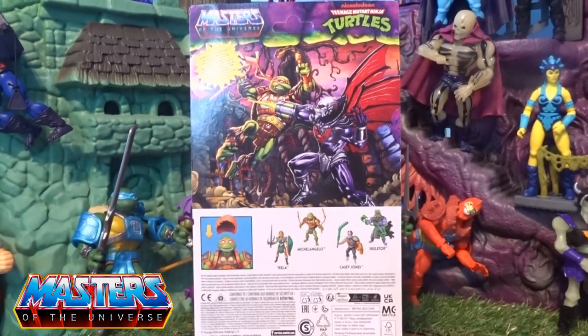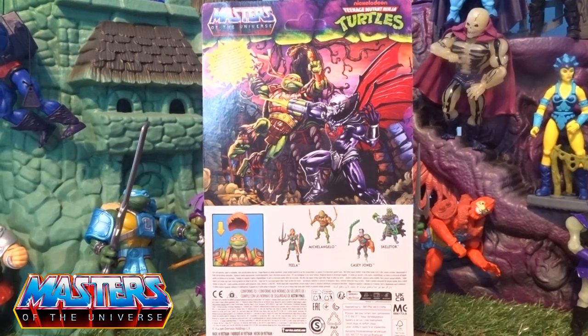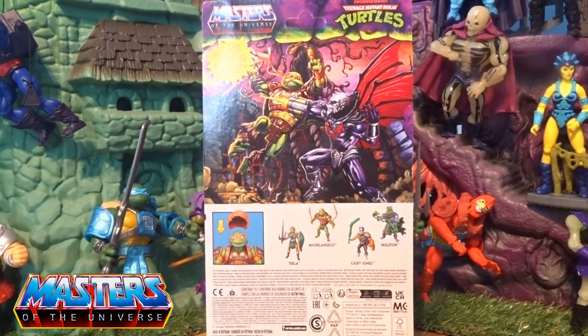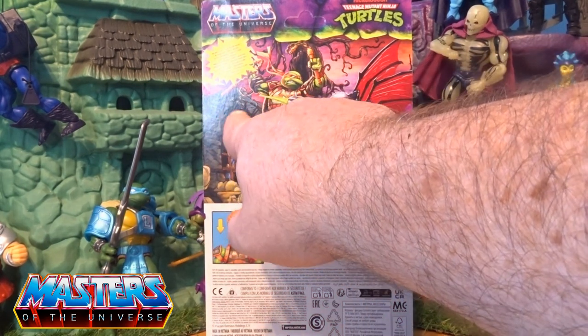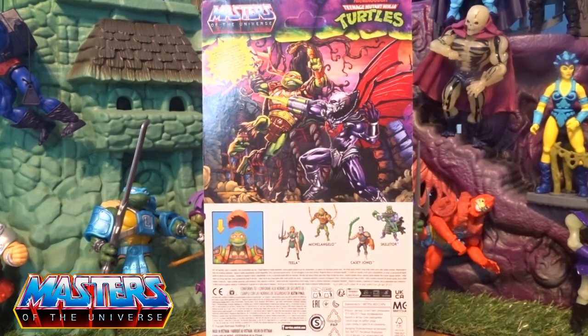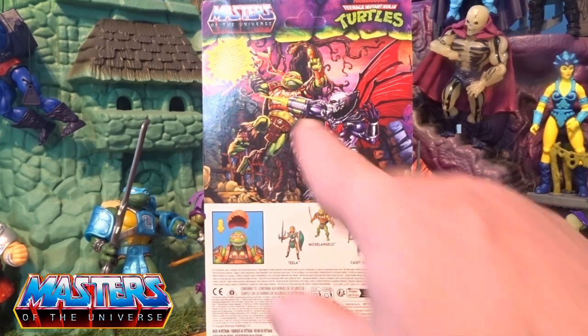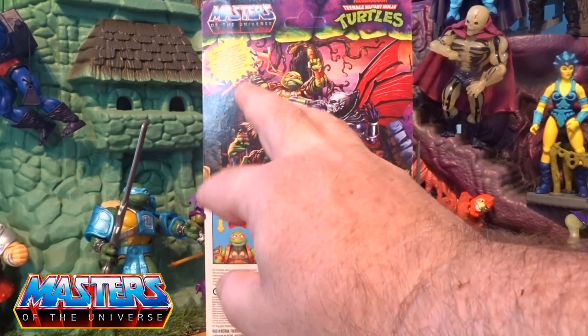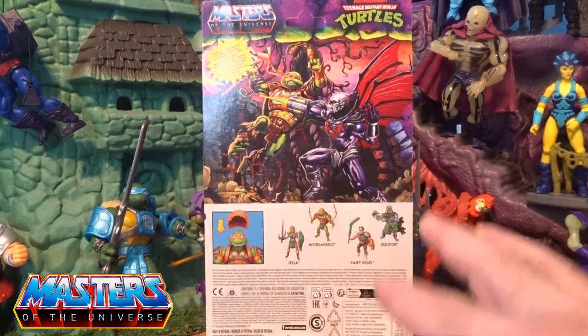Round the back you've got him without the wig, thank God. He's in a Fright Zone with fighting Whiplash, and he's got this build-and-collect type of figure going on in the cage there - the Roboto or something or other.